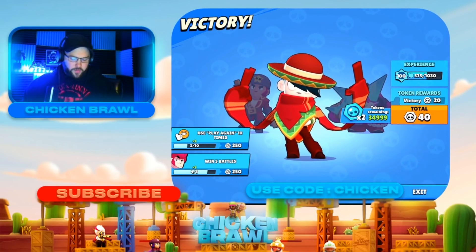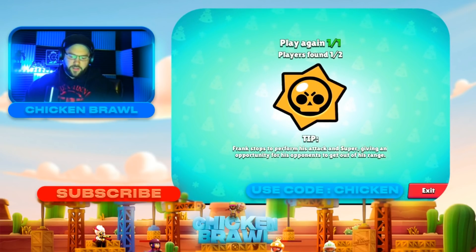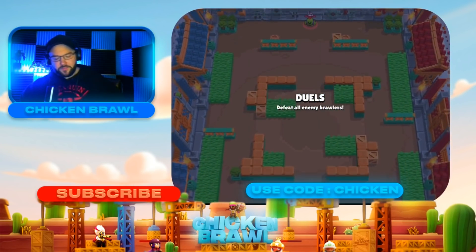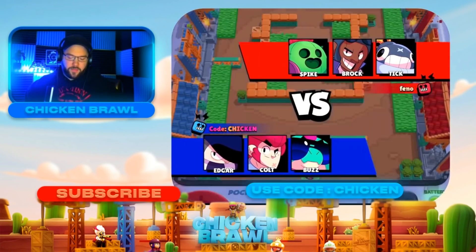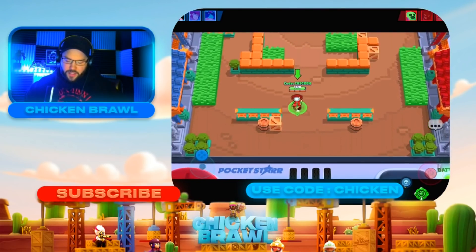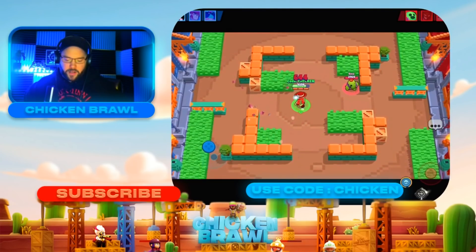Only a couple trophies, but we'll just keep going. This is why I like him — he's easy to use, and that's the biggest thing. He counters a lot of brawlers really well. If you can get up and over and get in close, you're pretty well just laughing. But the key is you've got to have a super — it's all about just managing the super with Edgar.